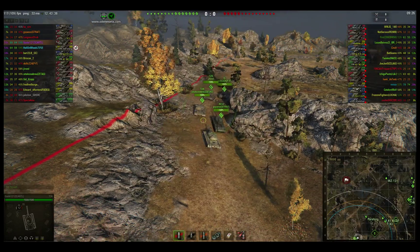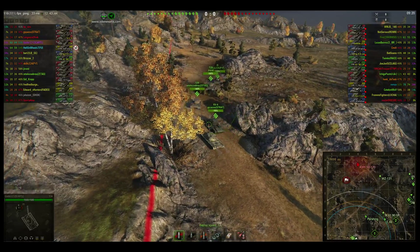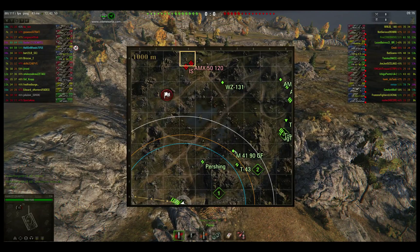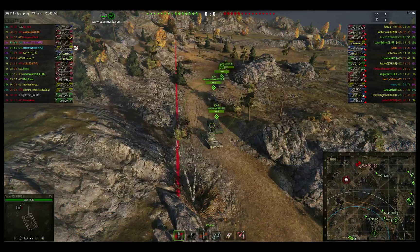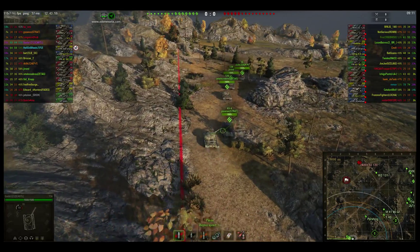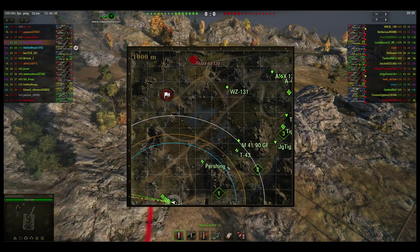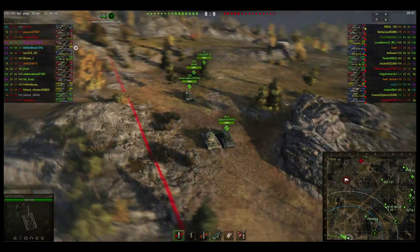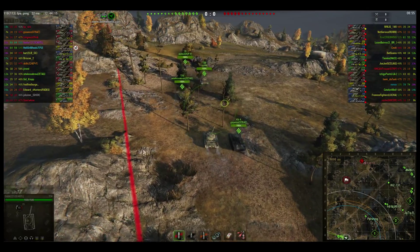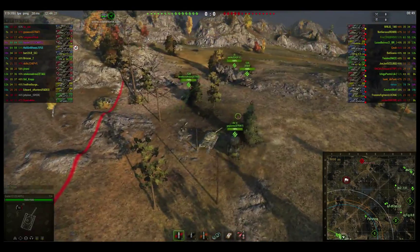We've got a WZ scout in the middle and a Pershing working the middle as well. The Pershing and that M-41-90 in the middle can pick off their scouts trying to tuck up underneath and light guys up on the hill. There's no arty in this game, so that makes that hill even a little less important — you're not really worried about scouts coming over the hill and killing our arty. We've got pretty good coverage here, and we're going to push up. Both the north hill and the south hill have good opportunities to push into the enemy — you're going to see the south hill work with me here.